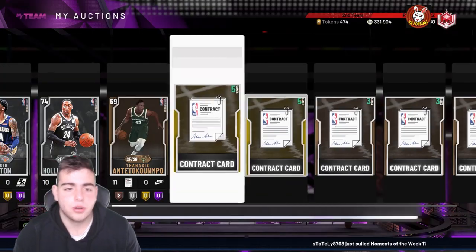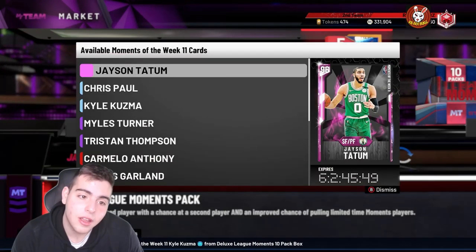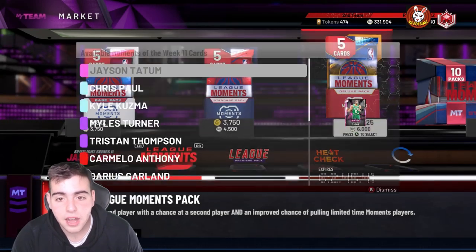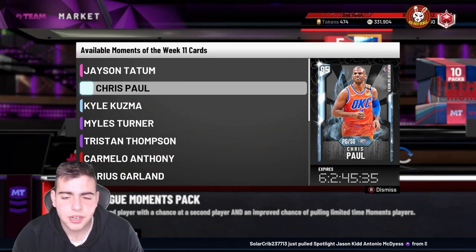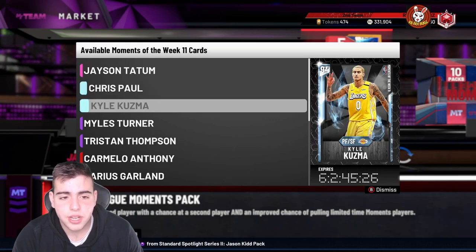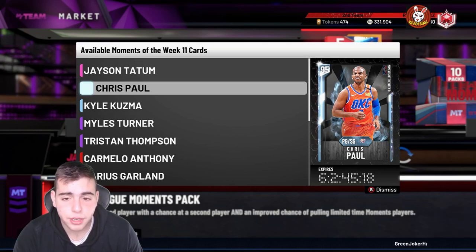I'm not gonna lie — I popped about 130K in these packs and got nothing. I didn't even get an amethyst, I didn't even get a Carmelo. I got Ish Smith and Darius Garland like four times. The odds in these packs are really bad, honestly terrible. I think a new Legacy series or Prime 2 is probably gonna drop soon, so stay tuned. Also, the new Chris Paul is really fire — I'd recommend copping him if you need a guard, he's really really good.